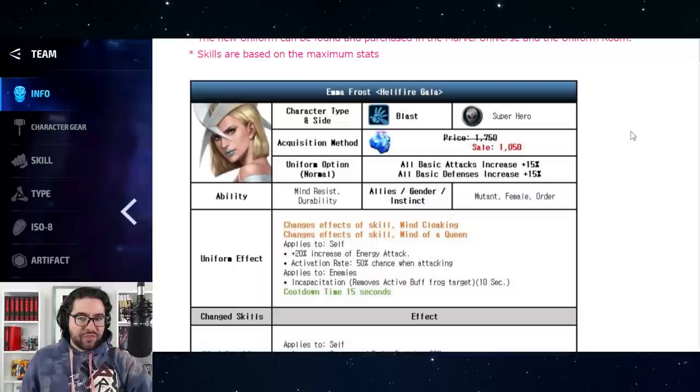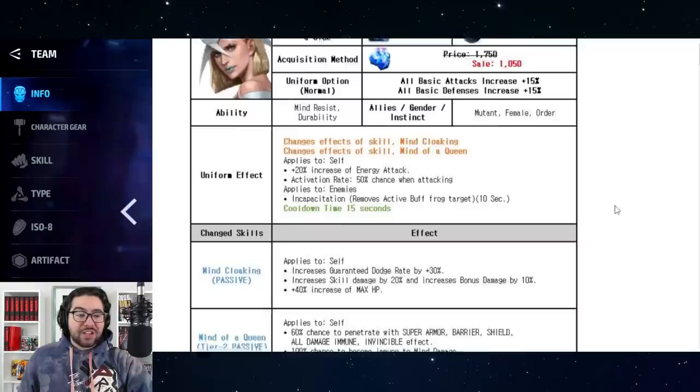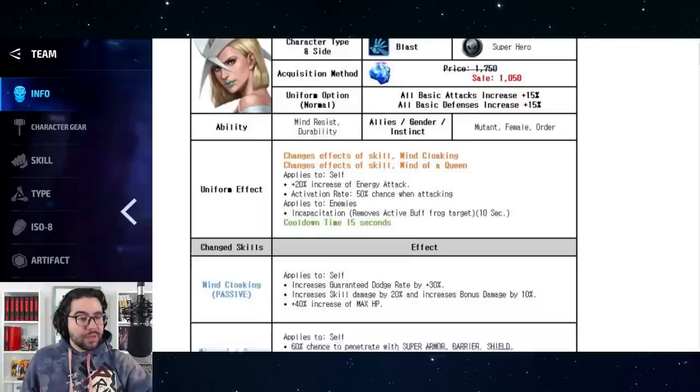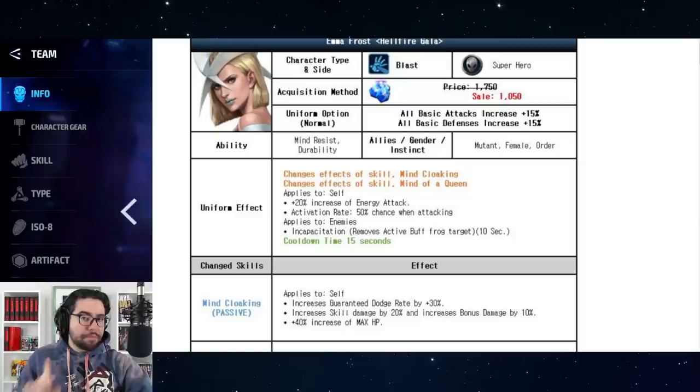Emma Frost is going back to her roots as a superhero — she's only a villain with the Phoenix 5 uniform. Her allegiance in the comics has switched far more than in the game. They've made sweeping changes from skill 1 through 5, changed both of her passives, and it seems like they're leaning heavily towards a PvP build, though there are key factors that could make her a strong dual character, good for both PvP and PvE.